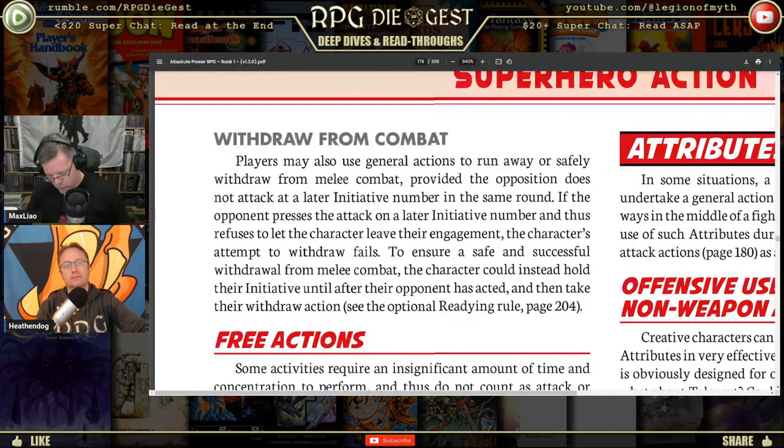Withdraw from combat — a rule many games do poorly. Players may use general actions to run away or safely withdraw from melee combat, provided the opposition does not attack at a later initiative number in the same round. If you turn and run and the opponent still has an attack available, it makes sense they can attack you. But if they've already attacked, you can turn and run.